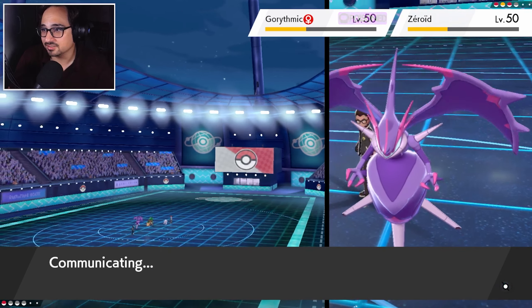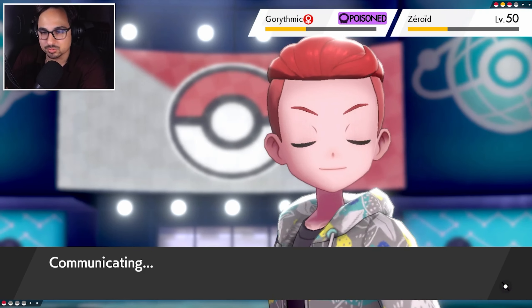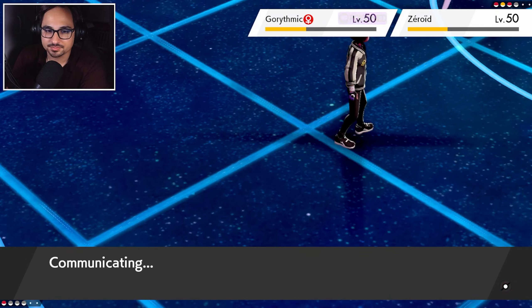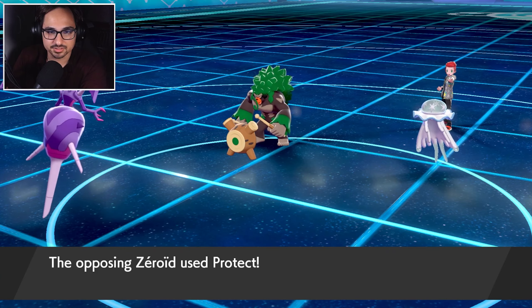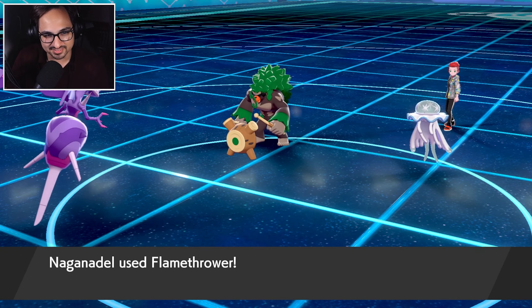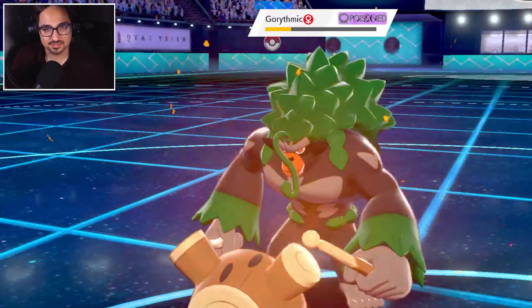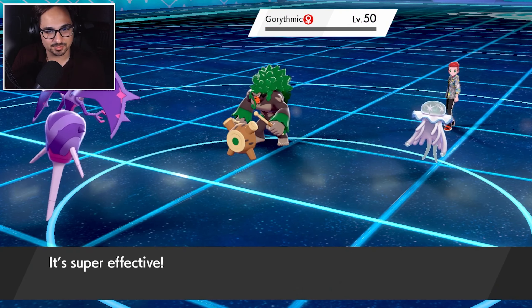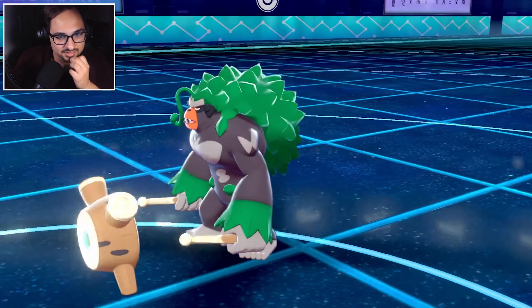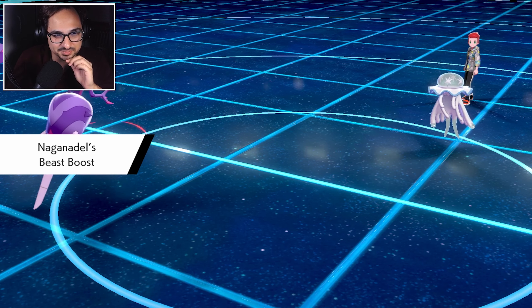I'm just gonna go for the Rillaboom here, because they could carry a rock move, and if Nihilego is gonna go for meteor beam it takes them two turns, right? It'll take them two turns — and they waste one of them. That's big! Hold on Naganadel — don't count Naganadel out. Great damage, gonna be able to knock it out. Give me that beast boost, baby!